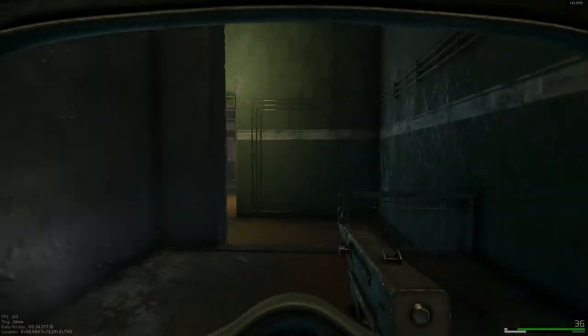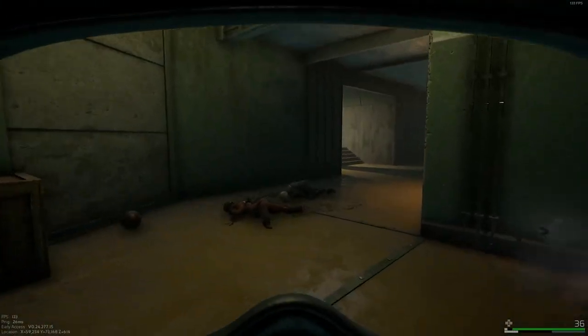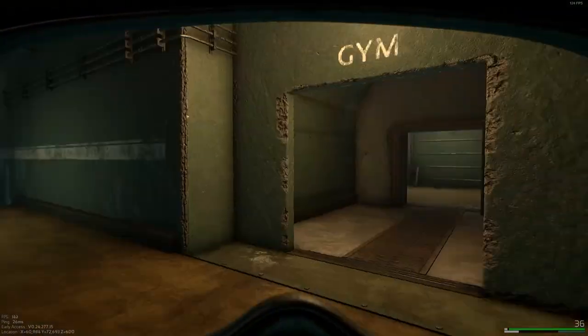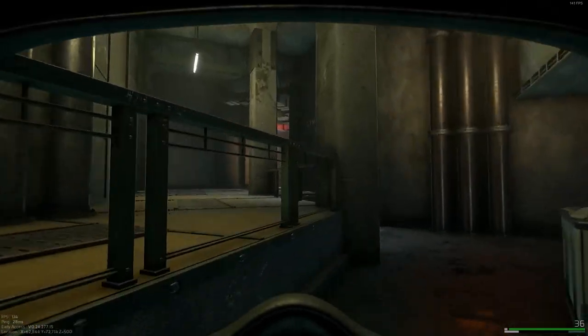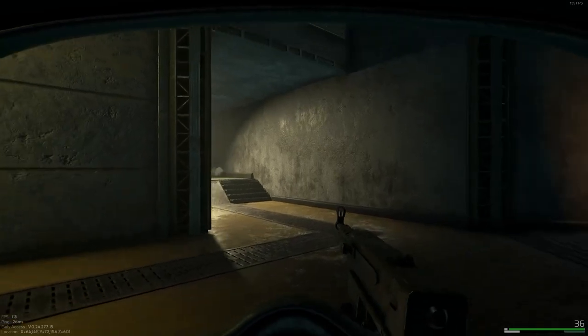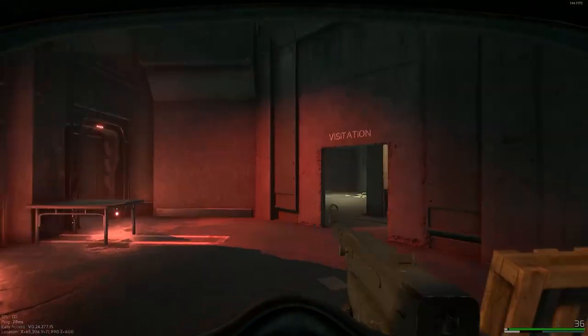Alright, we're going to go to the next part, just going to keep rotating now. Library, gym — we're just going to keep going to our right. We're going to pass the gym lockers, and now we're in the second control room area. Another security.